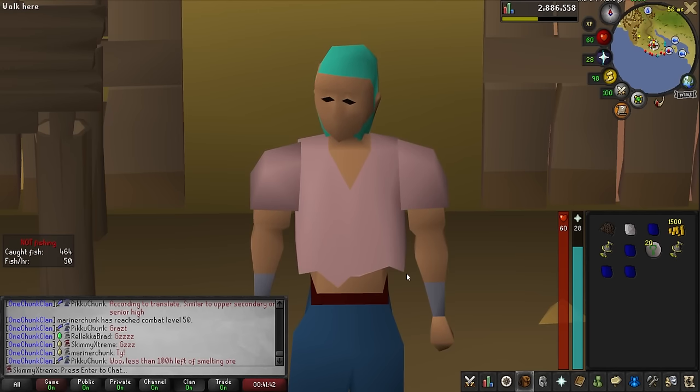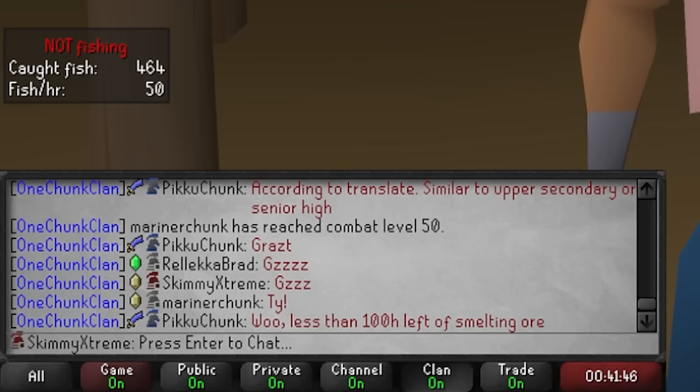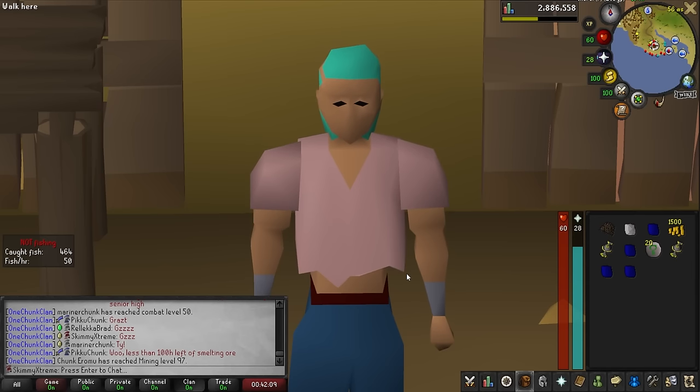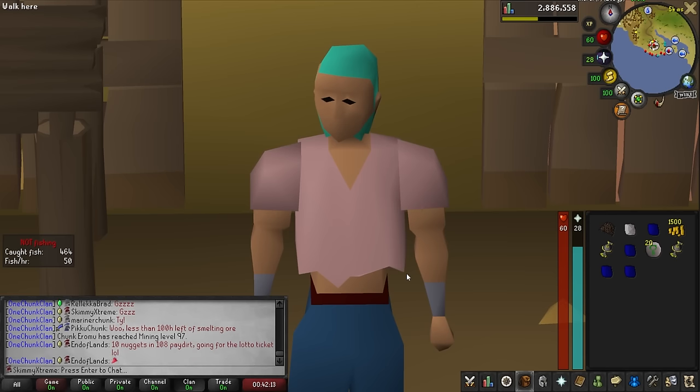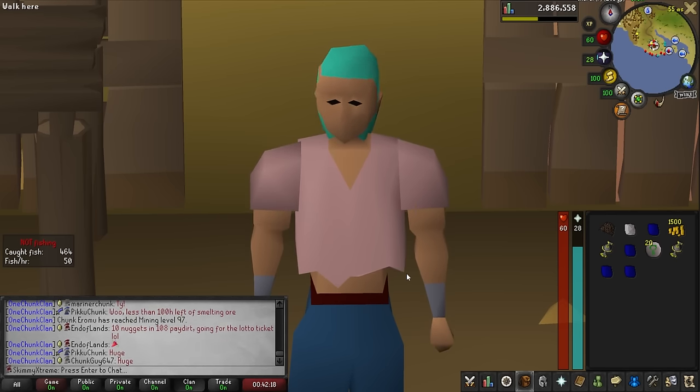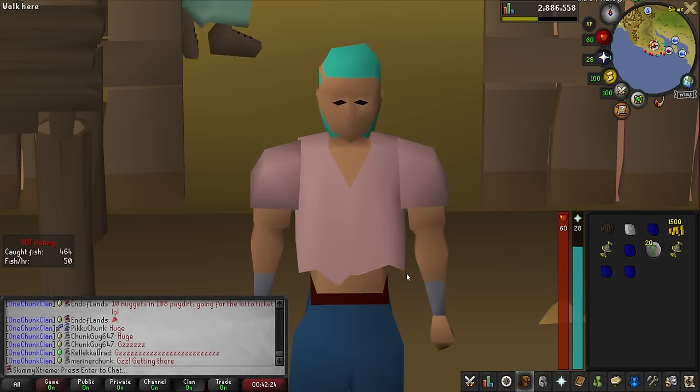I just wanted to let you all know that I changed my name from Abyss Chunk to Skimmy Extreme — a play on words for semi-extreme and the whole debacle of me saying 'skimitar' instead of 'scimitar' (which it is skimitar, by the way). When I made this account I didn't really have an identity because I rolled a random chunk, so I didn't get a chance to name it properly. I finally got the name change and felt like this was very fitting.